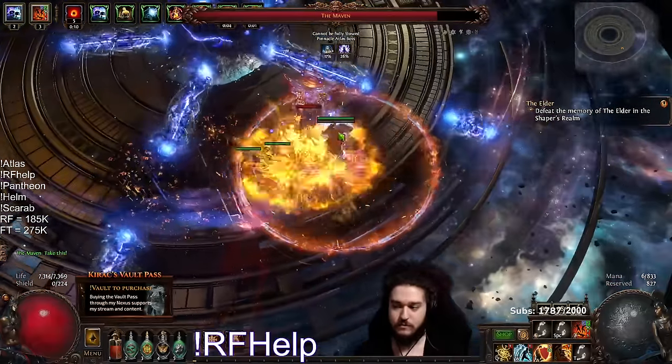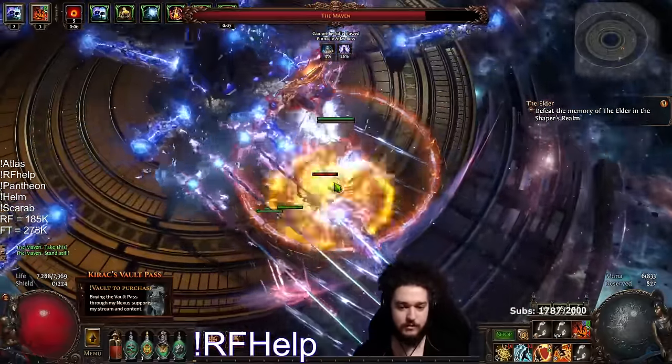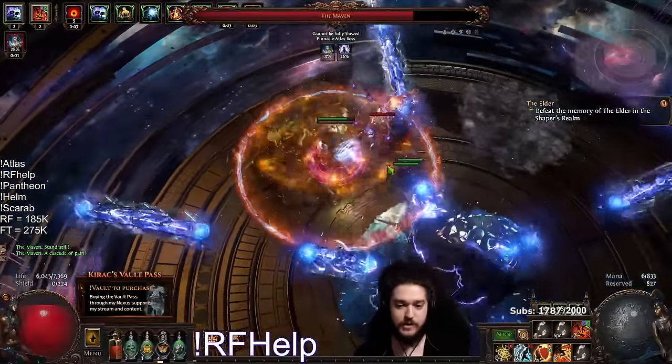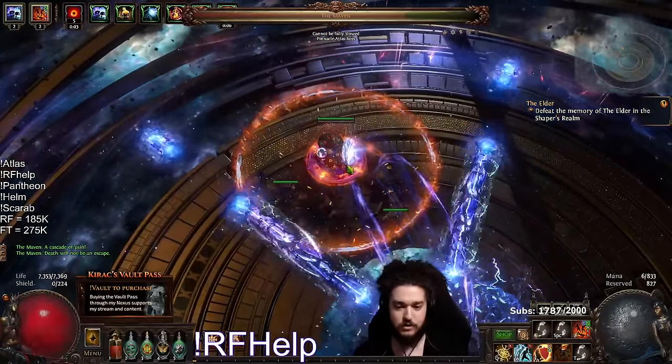This doesn't do anything to you. Standstill is literally just free, don't worry about it. Just pay attention to the beam — she went up. You can literally face tank almost everything she does, so just pay attention to her memory game.